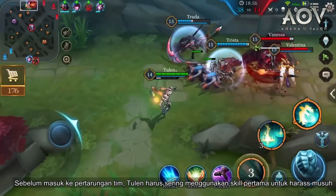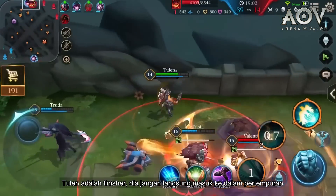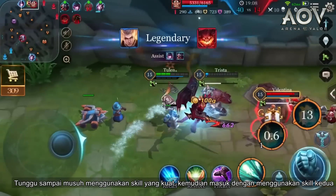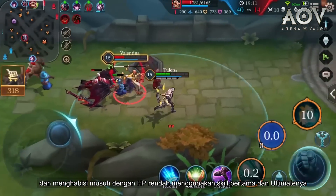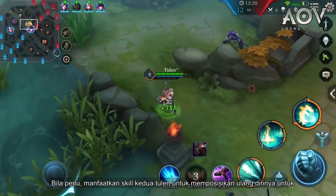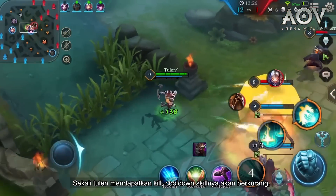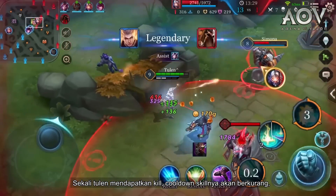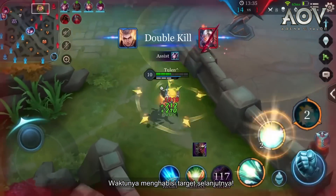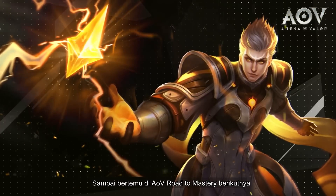Before entering a teamfight, Tulen should frequently use his first ability to harass the enemy. As Tulen is a finisher, he should not immediately jump into a fight. Wait till the enemy uses up some of their more powerful abilities, then get in there using his second ability and take out a low HP target using his first ability and ultimate. When necessary, make use of Tulen's second ability to reposition him for a clear shot at a squishy hero. Once Tulen's secured a kill, the cooldown of his abilities will be reduced, allowing for a newly charged passive to be summoned — time to take down the next target! Thanks for watching. We'll see you later when Arena of Valor returns with the next Road to Mastery.